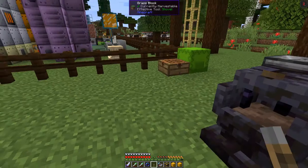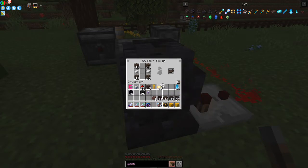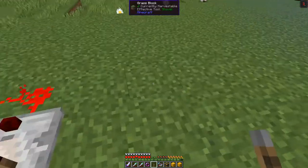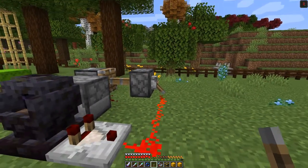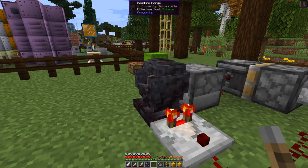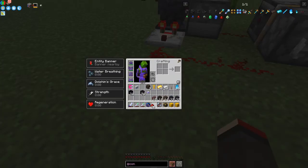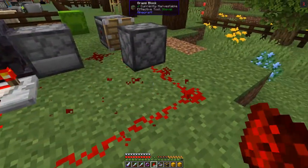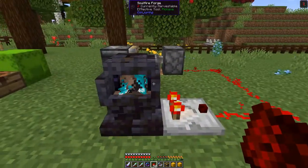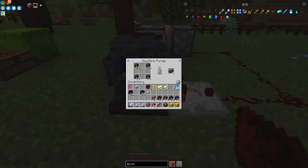Let's put another recipe in - Netherite Scraps, Gold, and Iron back in the grid. When the piston retracts it re-ignites the forge via the dispenser. I've got the Redstone run just a little bit too short so let's add one more row and make sure it's pointing into the piston correctly. When the recipe finishes the piston comes back again and re-ignites the Soul Fire Forge automatically.